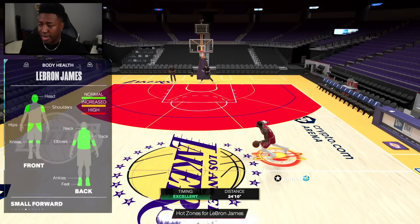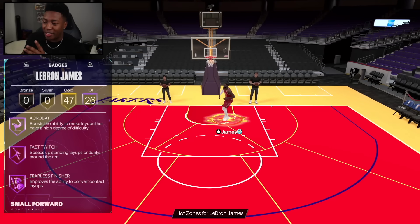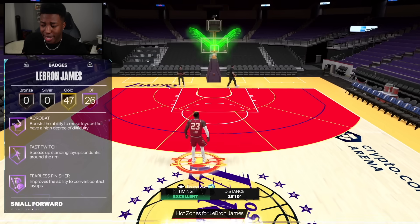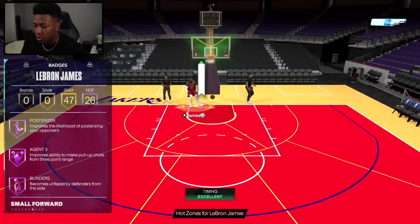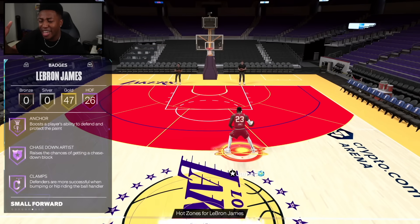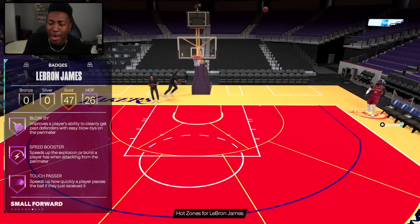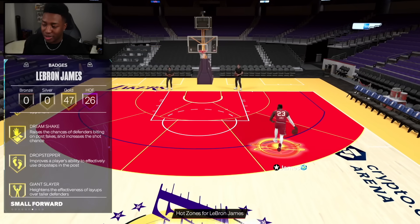97 lateral quickness, mental game looks crazy. Looking at the tendencies, I actually don't think these were updated compared to the diamond. But then you get to the badges — 26 Hall of Famers and 47 gold. Another upgrade LeBron got was to his jumper, which used to be on normal, now it is on very quick. It's not glitchy by any means, it's just definitely nice to have that faster jumper. He's got badges like acrobat, fast twitch, fearless finisher, dead eye, agent three, blinders, limitless range, anchor, clamps, interceptor, bunny, precision dunker, two-step, whistle.